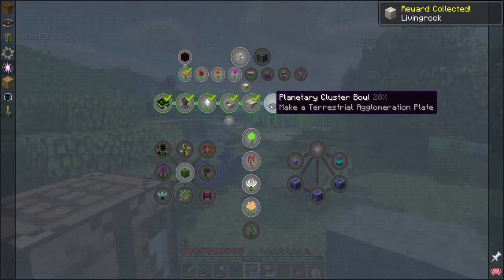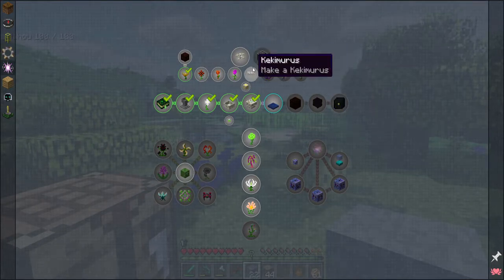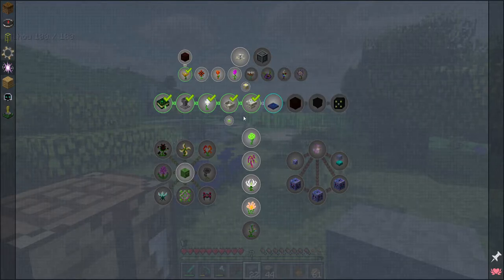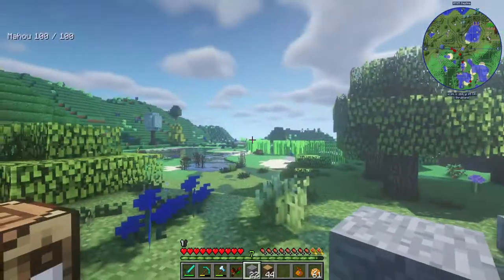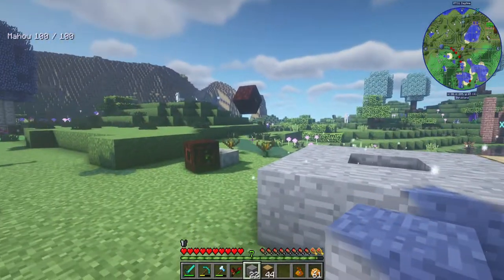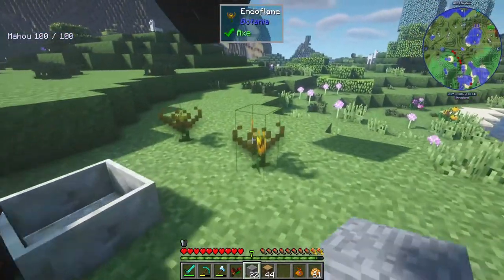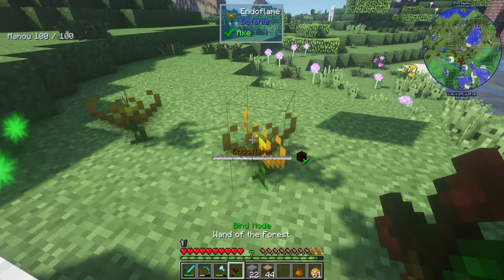The next thing I really want to do is automate, and there's not actually a quest for it. I'm really surprised there's not a quest for the Botania dropper - that's really odd. Maybe that was covered in Feed the Beast Academy, which is the easier beginner version of this pack. What I'd like to do is automate my two tiny little endo flames here.